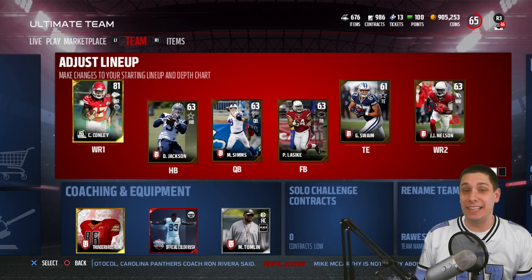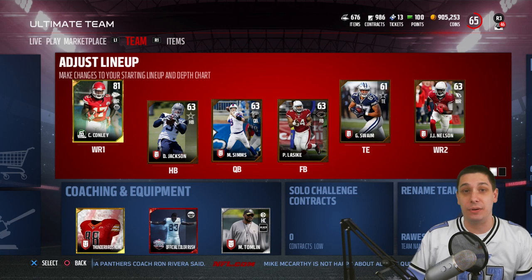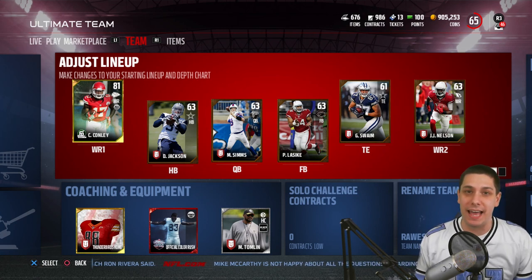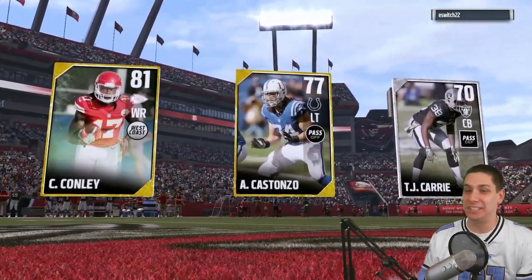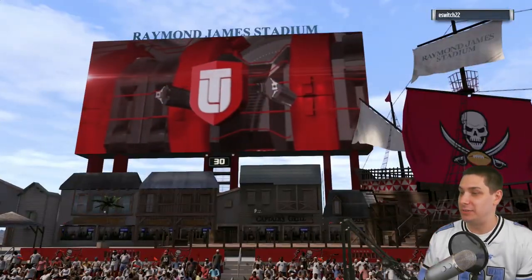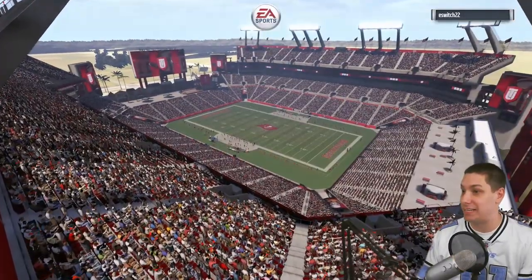Let's get into our first game of the season — our first opportunity to make an upgrade or a downgrade. My opponent has all limited-use players, including Von Miller. This is going to be a disaster, I can already tell.